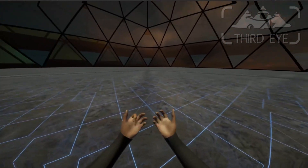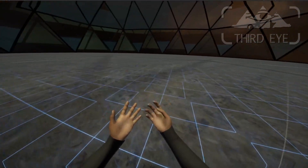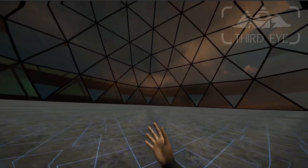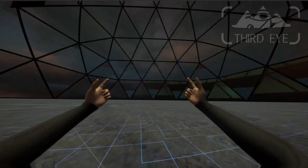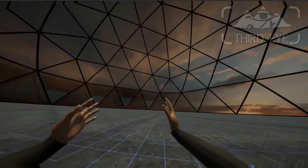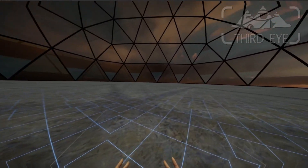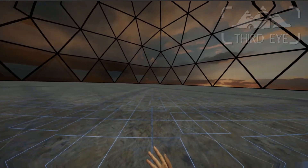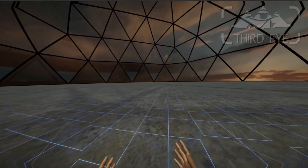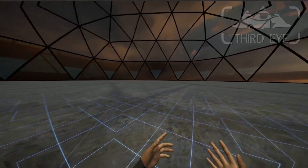Hello and welcome to another development log of Project Third Eye VR. It's Saturday again and I want to show you what I've been doing this week. The first thing I can show you is this new environment, which is an icosphere, a ground, and a skybox. With the character model it has around 10,000 triangles that need to be rendered and about 10 draw calls, so it's very cheap to render all of this.